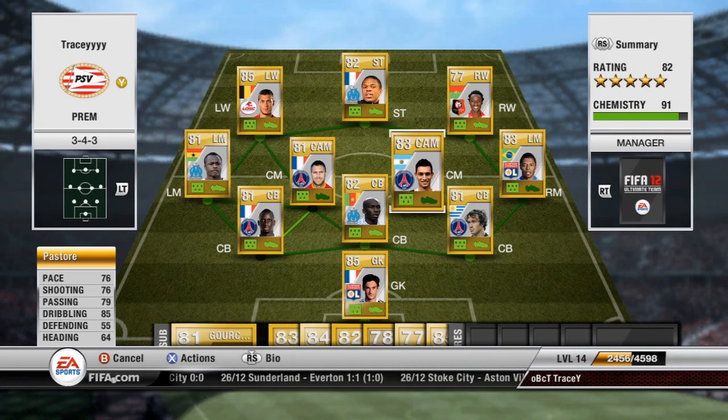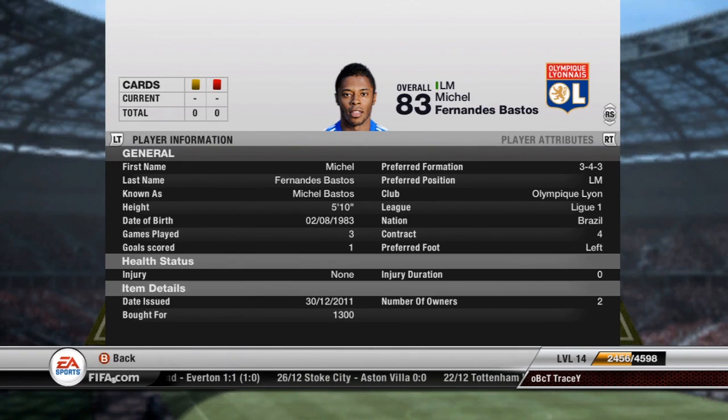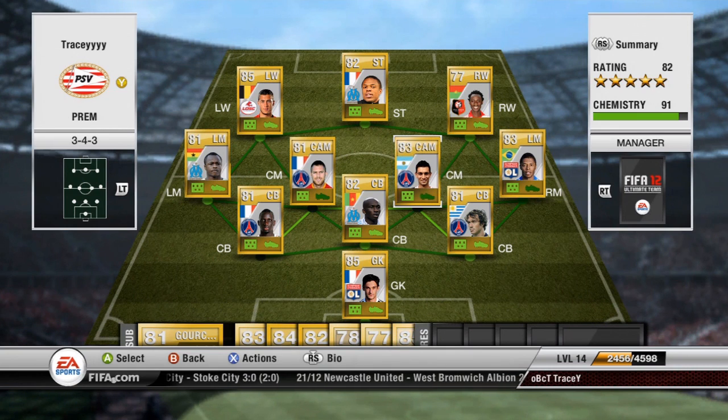At right mid I have Pastore playing out of position on the right, since there are no decent right mids in Ligue 1. He has an 83 overall and five-star skills. He cost me 1300 coins, which is good enough for five-star skills. His stats are 86 pace, 83 shooting, 82 passing, and 83 dribbling — a very good overall player.